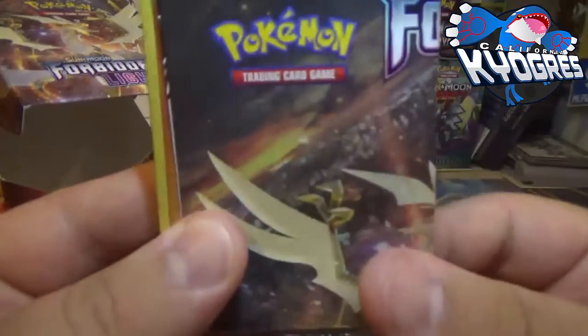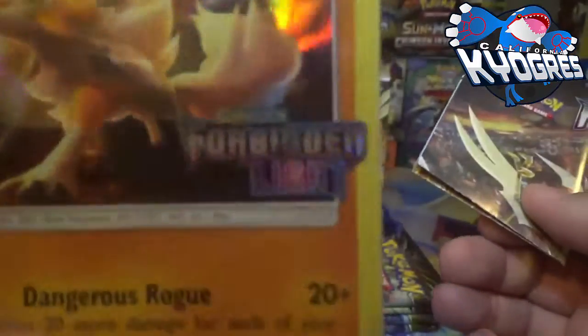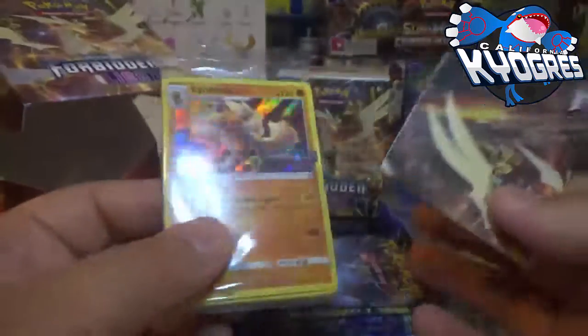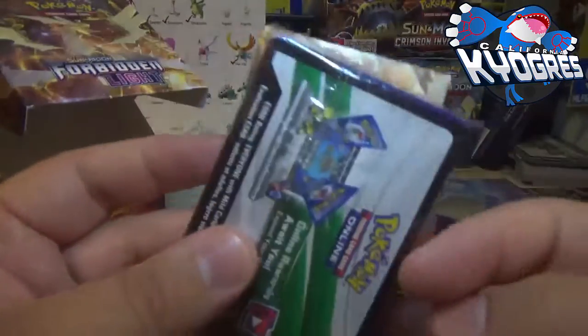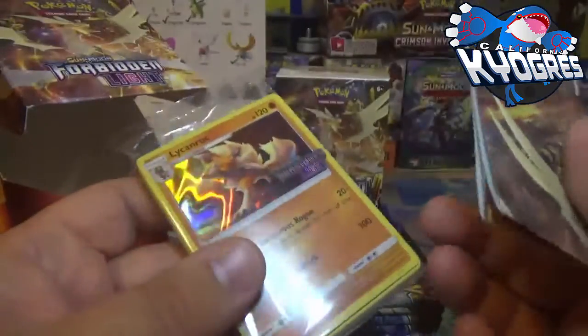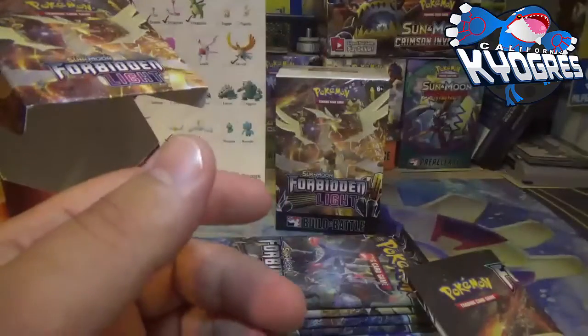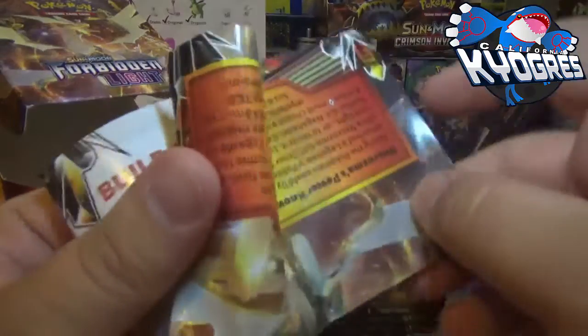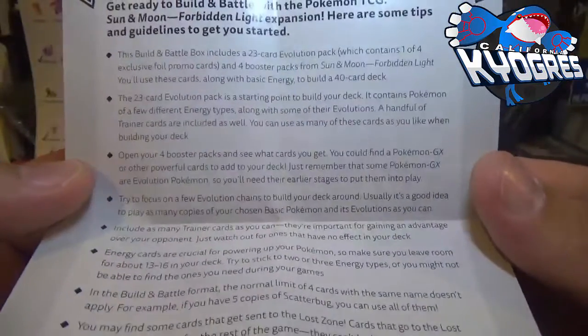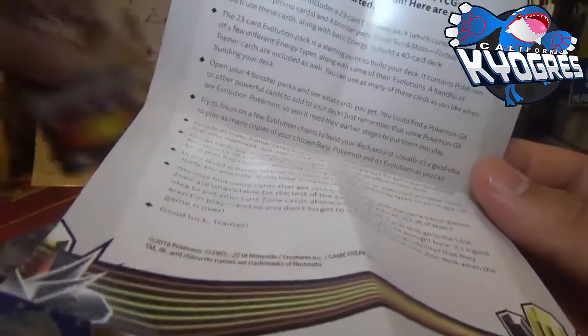Alright, so what is our special promo foil card? It is a Lichen Rock — you can see it has a little set stamp right there. I'm actually not going to open this up because I have a friend of mine that actually collects these completely sealed. There's the code card. The insert gives you little tips and guidelines for what you can build with these.